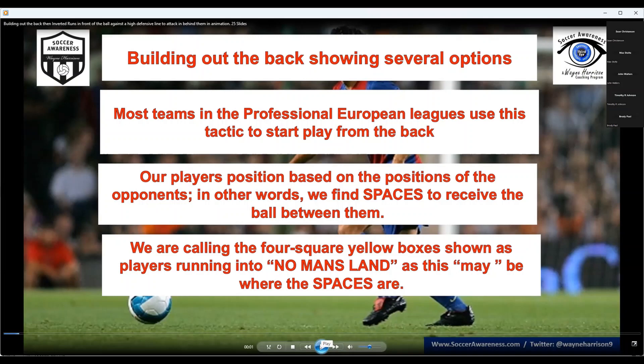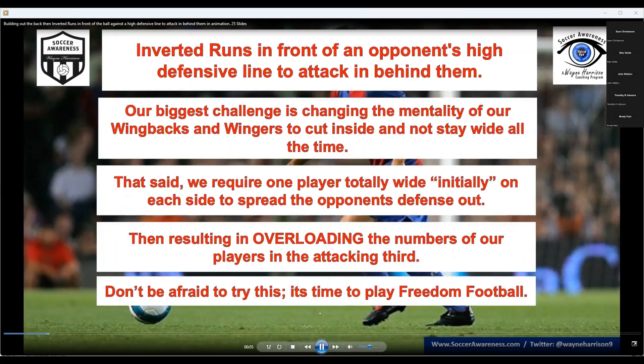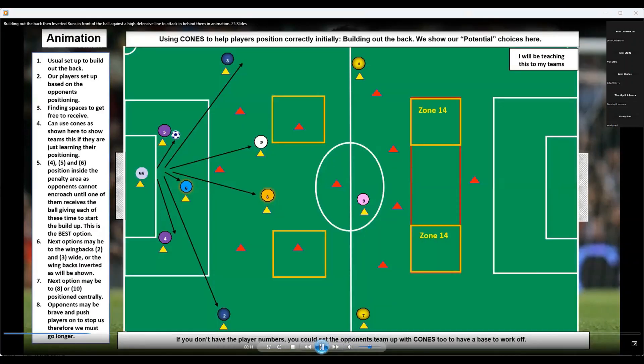We're doing that very early because we don't need two or three players wide — we just need two players wide, one on each side. We want to come centrally so that we overload the area. That's how we build out the back. Everyone see that?